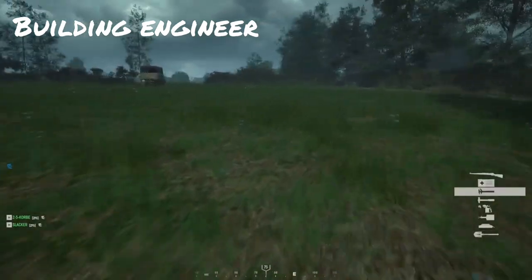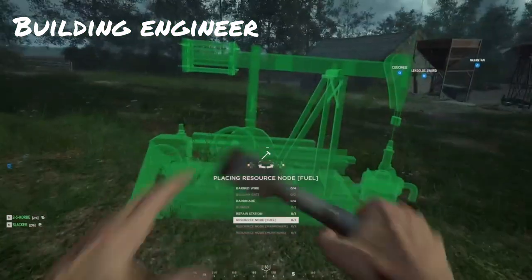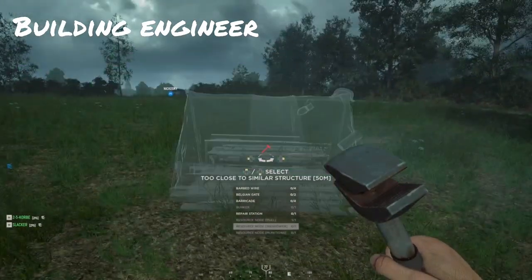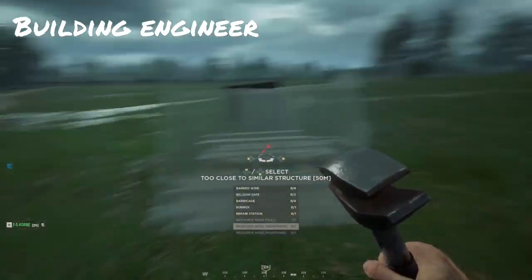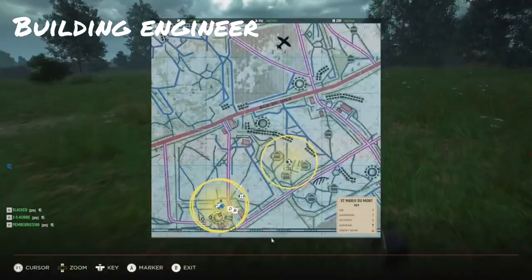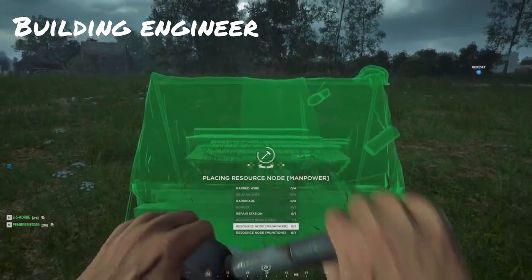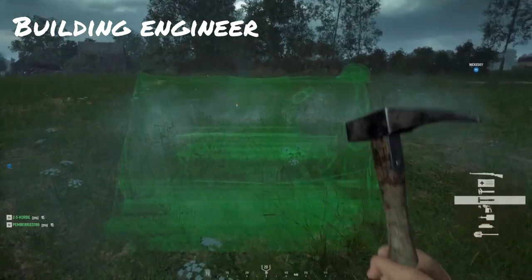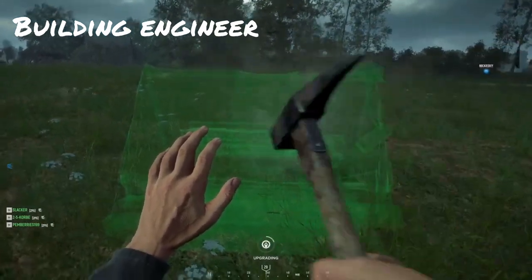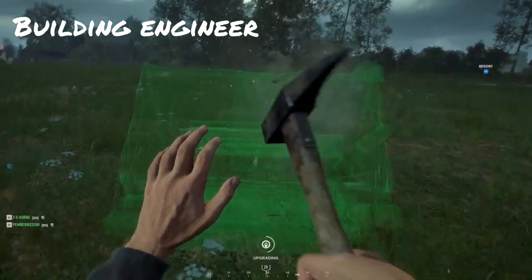Your first objective as a building engineer is to build nodes for the commander. This helps in two ways: first, the commander can call in more assets like supply trucks, heavy tanks, airstrikes, and reinforcements. Second, you get a passive XP bonus — every minute the nodes are producing resources, you get 10 points per node. With three nodes, that's 30 per minute, which adds a lot to your XP.